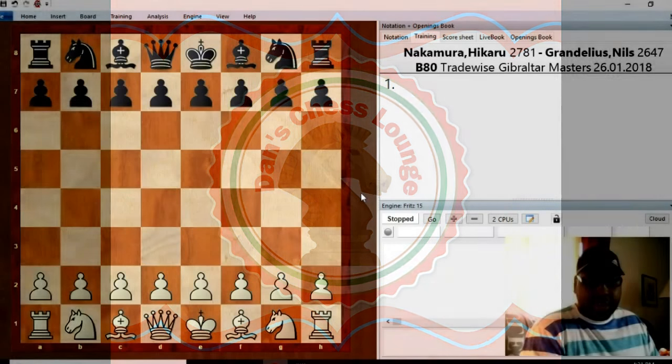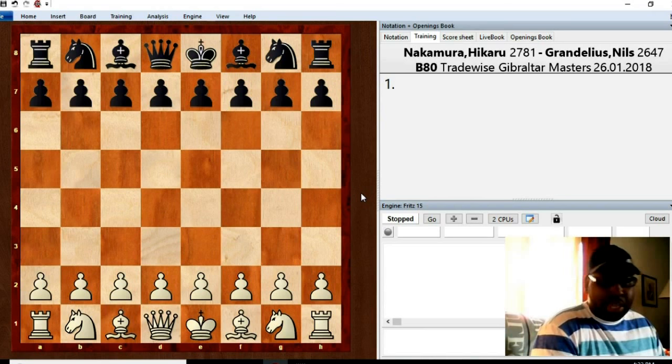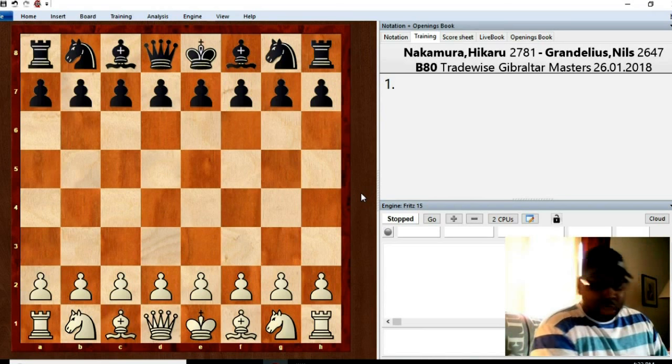Welcome back to Dance Chess Lounge everyone. Today I'm going to go over Hikaru Nakamura's round 4 game against Swedish Grandmaster Nils Grandelius. It was pure magic on the board. Nakamura is a supreme tactician — his calculation skills are incredible. I was so impressed and amazed by his game today. It was one of those positions where I would have been scared to death to play, but he was just calm, cool, collected. Let's go ahead and dive in.